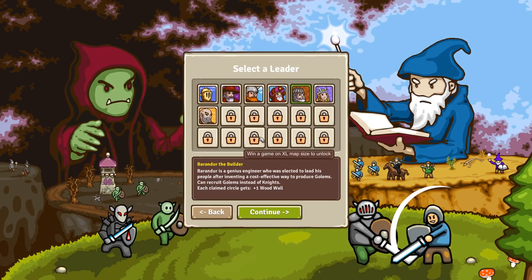That's the main menu. Let's try a new leader — the first one I was doing was Brander the Builder, who can recruit golems and knights and each claimed circle gets plus one wood wall. The very first game I started was Wolfram the Warlord — he gets two towers to start with. There are other leaders too: one who starts with minimal resources and a single worker for a really gritty challenge.